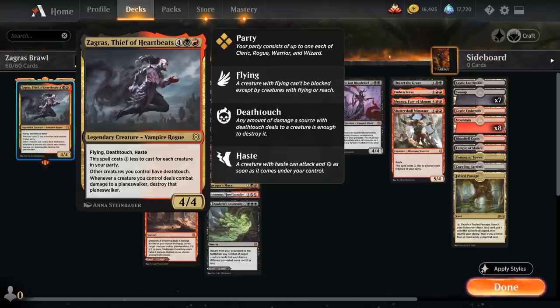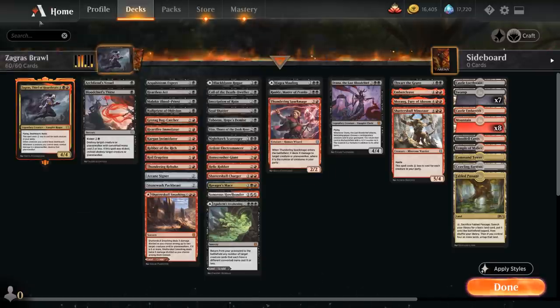Zagras only costs a black and a red to play. Other creatures we control have deathtouch, and whenever a creature we control deals combat damage to a planeswalker, destroy that planeswalker. So our creatures have deathtouch for planeswalkers as well. Zagras makes for an awesome curve-topper in a red-black party deck. Let's take a look at the rest of the deck.